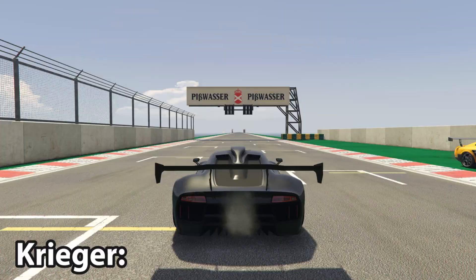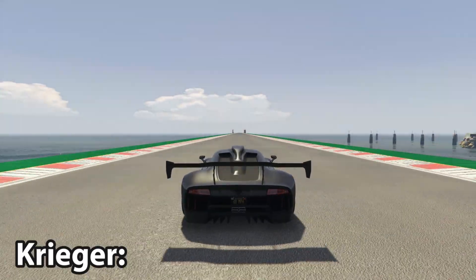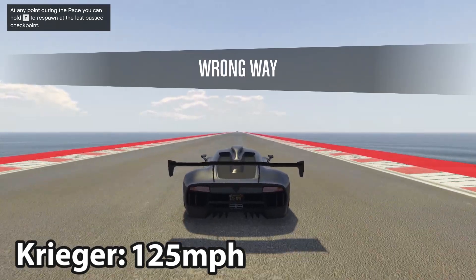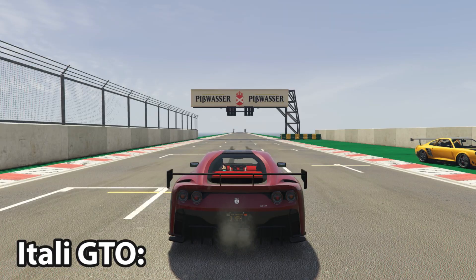The Pariah, back in the sports category, comes in very close at 129 miles per hour — it's always been the top dog. The Creaker also puts in a respectable 125 miles per hour.